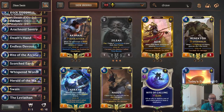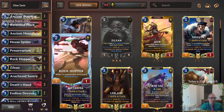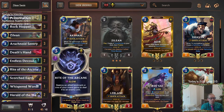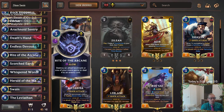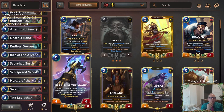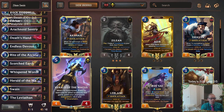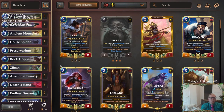We need another body. Basically what I learned is I need to mulligan for Zilean more — I was keeping too many cards I didn't need to keep. I should have mulliganed looking for Zilean more. But I do like Endless Devout quite a bit as another really good quality blocker. I want to play it some more; there was some really cool stuff here. I did like Herald of the Magus with Zilean and Swain, just a more landmark-focused Zilean Swain deck because of this card. I think that has good potential.